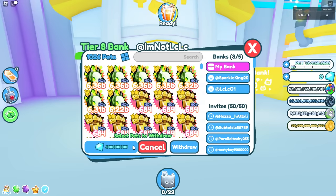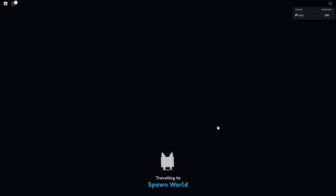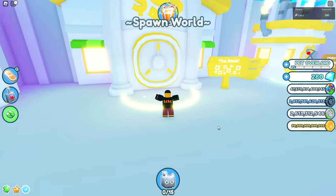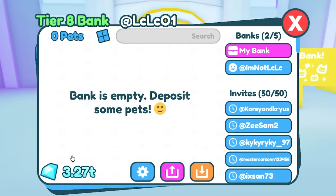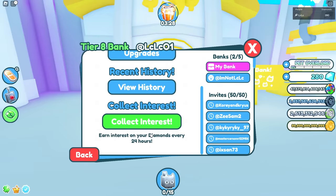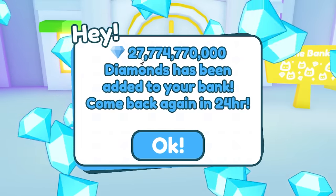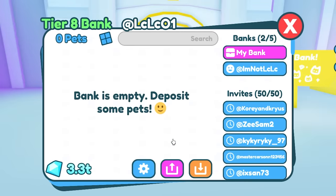I then transferred everything to my second bank account — LCLC01. This is the moment of truth: I'm now in my second bank, with all the money transferred over from the first, and I'm going to claim interest here. It works — another 27.7 billion free gems on top of what I already claimed on the other account.